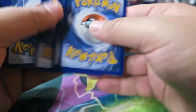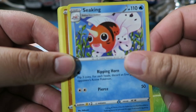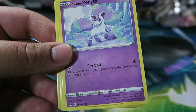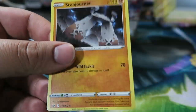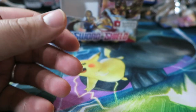We got Seeking, Hitmonchan — nice — Great Ball, Krabby, Minccino, Galarian Ponyta, Cottonee, Scorbunny, Reverse Mudbray, Metal Energy, and Stonjourner Regular Rare.